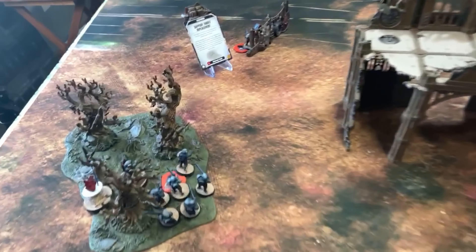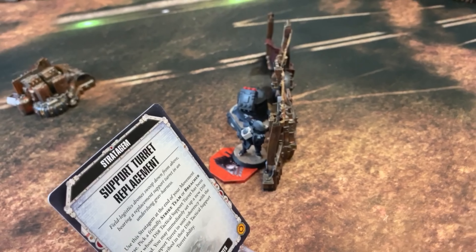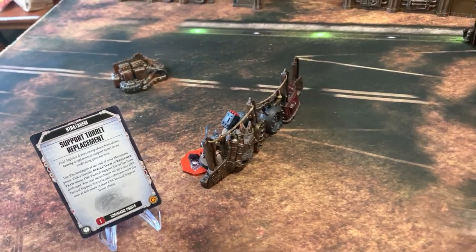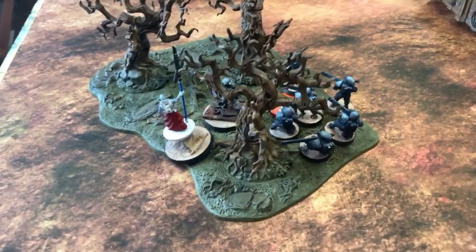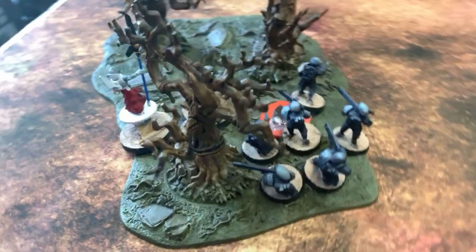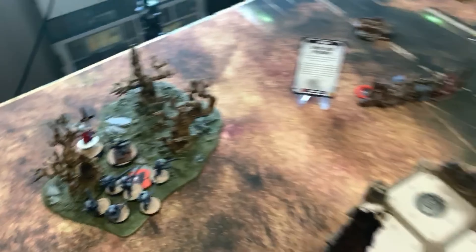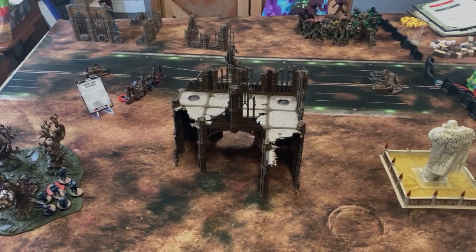Tau Turn 4: The Shazui moved forward behind a barricade and replaced a support turret to provide some firepower, but aimed at the Lootas and did nothing. The Ethereal fell back to give everybody else the benefit of Storm of Fire rather than staying in the open. That is it for Turn 4 — Orcs are opening up for the close of the game.